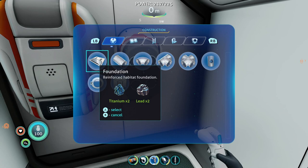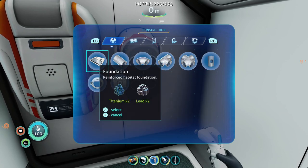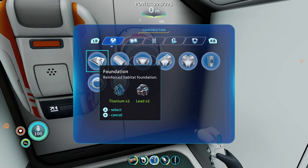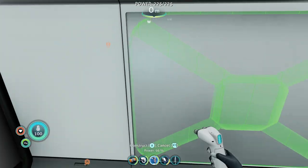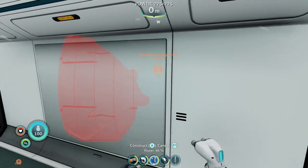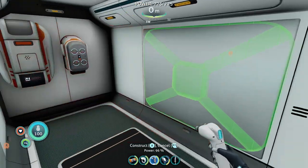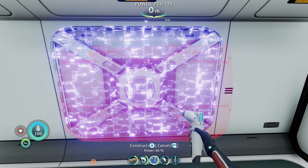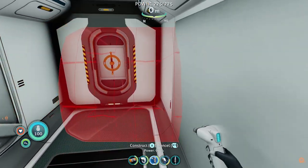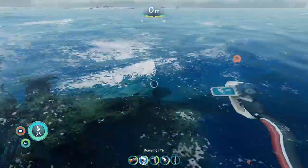Generally, build pieces like these usually only cost a little bit of titanium, with only things like the foundation requiring some lead, the hatch requiring some quartz, and reinforcements requiring lithium. Lithium is a bit of a harder resource to get hold of sometimes, and effectively you're just making your base a little bit stronger. On land this doesn't really apply, but in the water it definitely does. You've got to be careful about where you build.